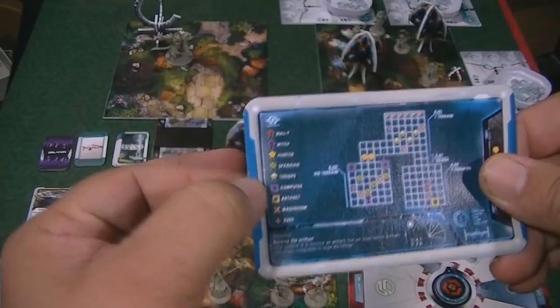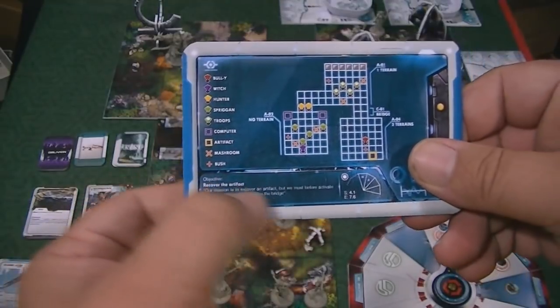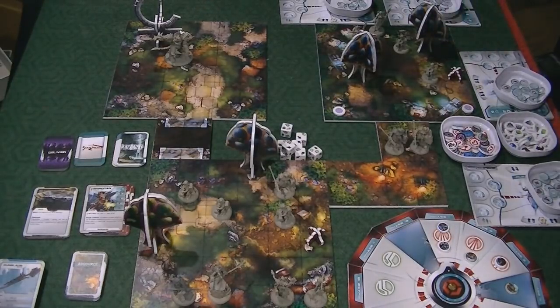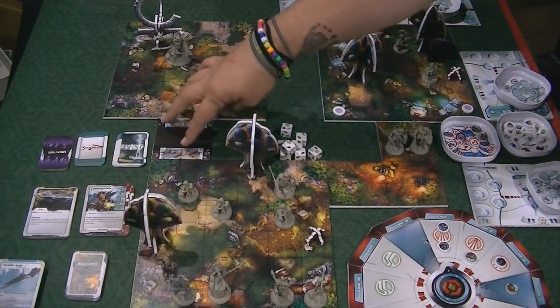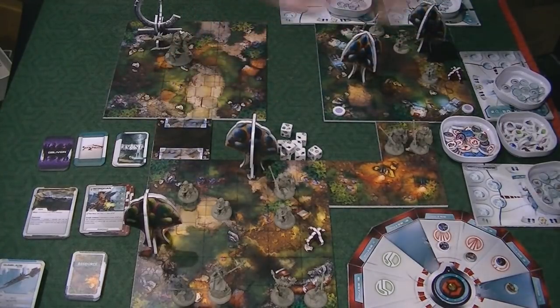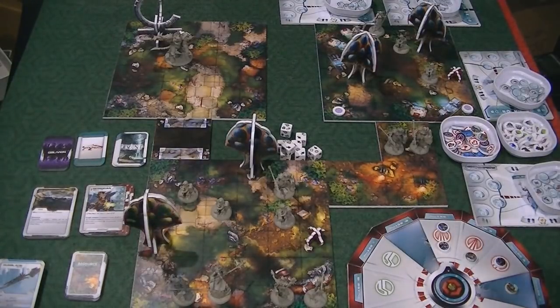Basically the whole thing is that players need to get to an artifact at the back and claim it. But there's a bridge that is out on the other side, so they have to go over to a computer and activate it to open up that bridge. How the players go about this is totally up to them — do you send one person off to the computer, or send half your team that way while the other half stays to do battle? The strategy and tactics of the situation will come into play.